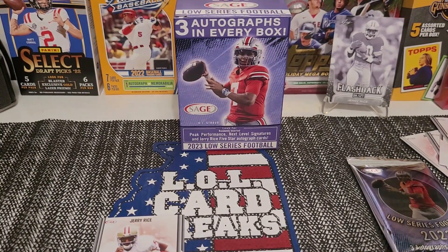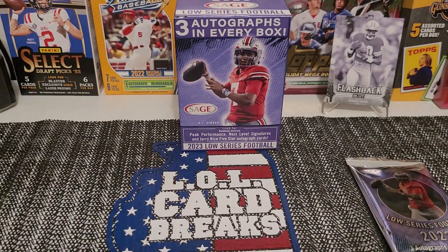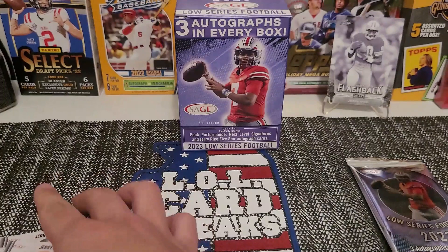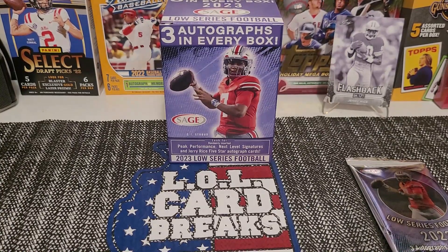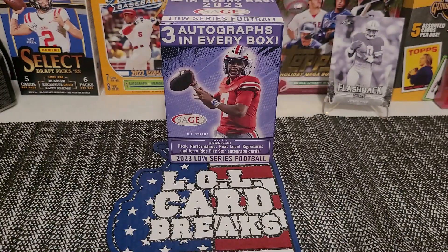Trying to separate these cards and find a spot to put all of them. Another Jerry Rice! So out of all of that, a Jerry Rice card comes in every pack — we pulled six Jerry Rice cards, and then we pulled that Leaf Jerry Rice card. There's Peak Performance, Next Level Signatures, and Jerry Rice Five-Star Autograph. A Jerry Rice autograph would be the best right now. Three autographs in this pack — let's rip it.